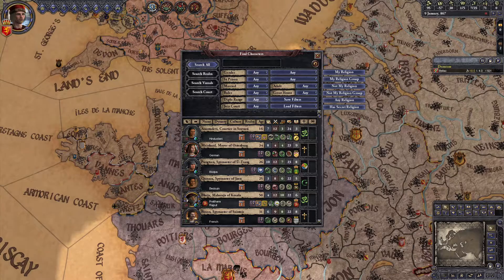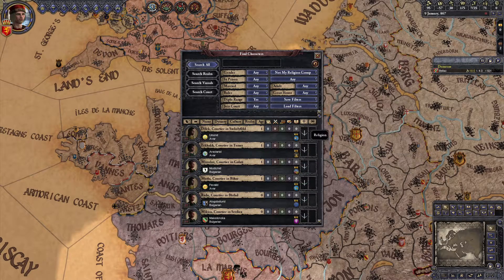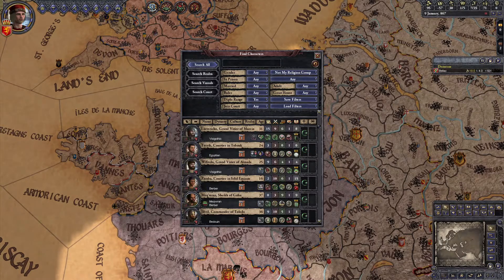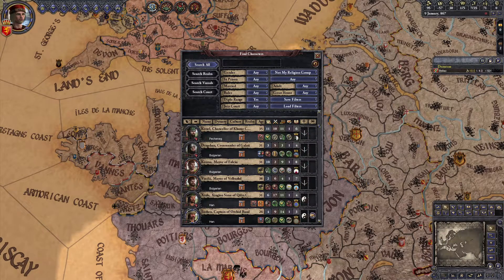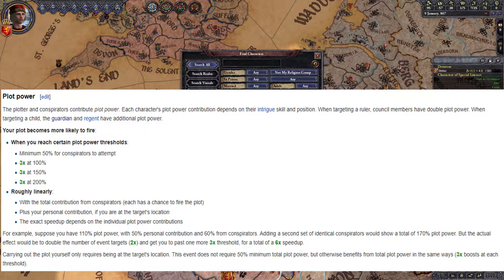By opening the character finder and filtering by characters who are within diplomatic range and are not of our religion group, then ordering the results by religion and then by lowest intrigue, we can scroll down until we reach Germanic pagans with the lowest intrigue, and thus the highest chance of assassinations succeeding against them. Whenever I find one with an assassination chance in the 90s or 100s, I mark them as being of interest so I can keep track of them for later. At first I was just going for highest plot chance, but after I was stuck plotting against someone with 170% plot power for a long time, I figured out a better strategy.